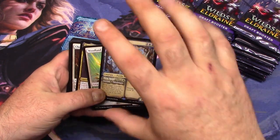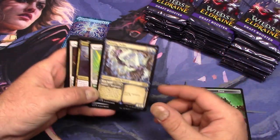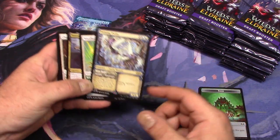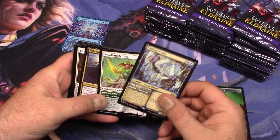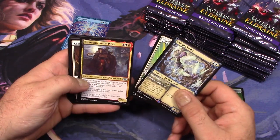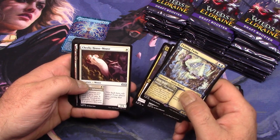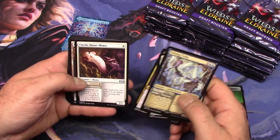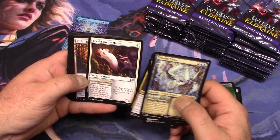I love this border treatment, and I like that the card can do two things — you know, cast part of it from exile, so you play it and then cast the creature from exile. That's kind of cool. But I haven't really encountered too many of those cards that I want to use. Cheeky Hesmos, huh? Neat.